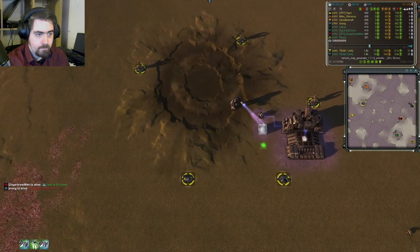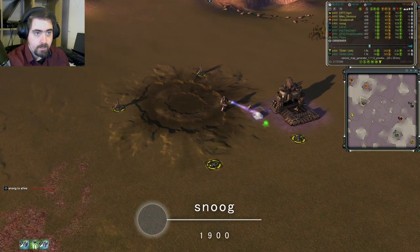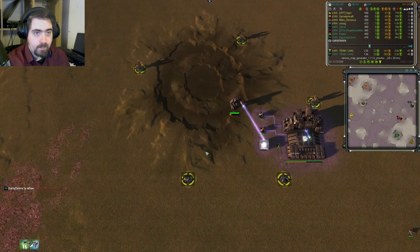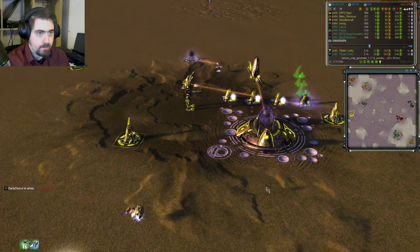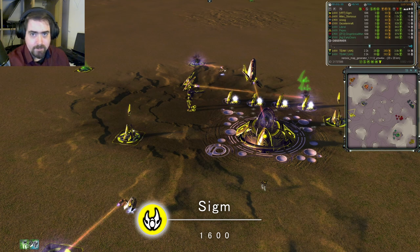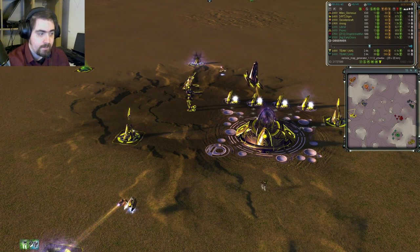In front of him, in the central position, we have Snoog — Team Elevenses' highest rated player at 1900, playing UEF in Grey. And last but not least for Team Elevenses, down at the bottom we have Sim — or possibly Syme or Sigum — but I'm going to call him Sim for simplicity. He's 1600 rated and Seraphim in yellow.